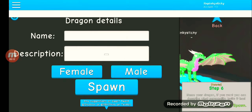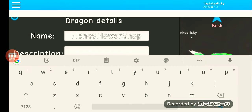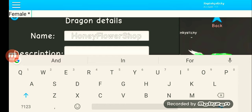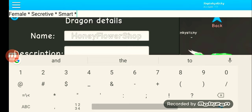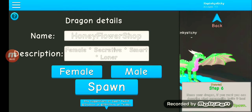Name — this is my name, my channel name. Descriptions. Female. Secretive. Pretty smart. And loner. There we go, I'm a female. I'm gonna spawn.